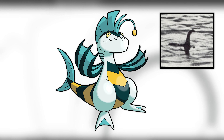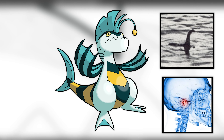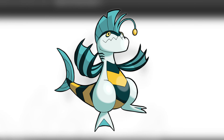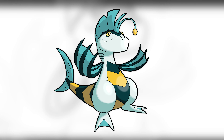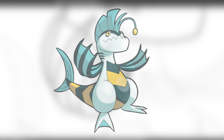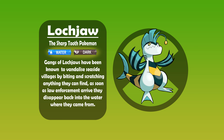Train your snappy Rip Raff enough and you get Lockjaw — named after Lock, a Scottish word for Lake, also in reference to the Loch Ness Monster, Lockjaw being a type of muscle contraction that causes your jaws to clamp shut, and also the end part of Ripjaws. Lockjaw now stands upright and has a punkish mohawk-looking fin. His small flippers have adapted into large claws used for attacks, and his legs now lose a toe — doesn't seem like an important detail for now, but it'll make sense soon. Lockjaw, the Sharp Tooth Pokémon. Gangs of Lockjaws have been known to vandalize seaside villages by biting and scratching anything they can find. As soon as law enforcement arrives, they disappear back into the water.